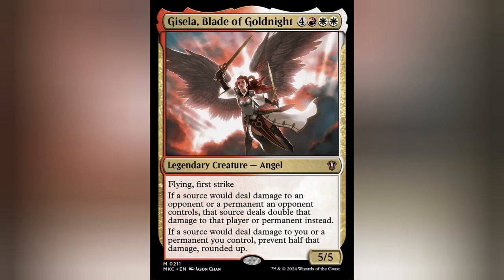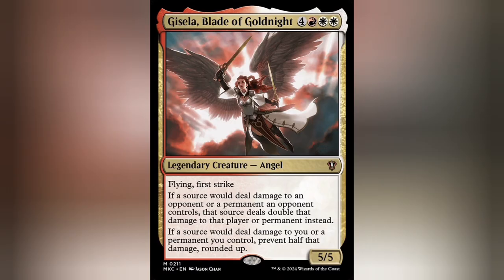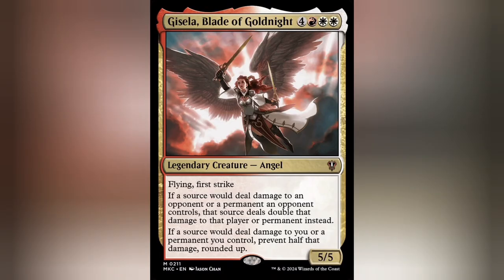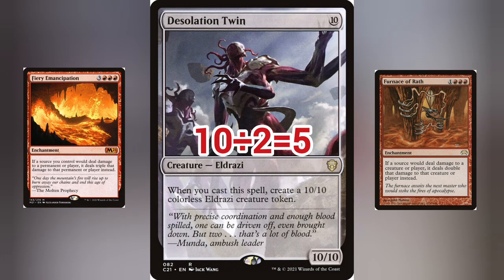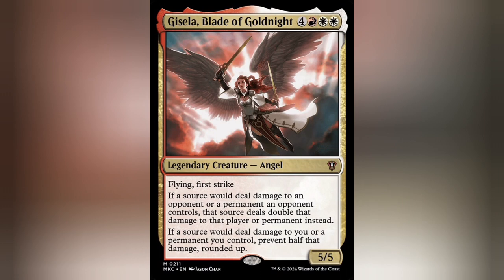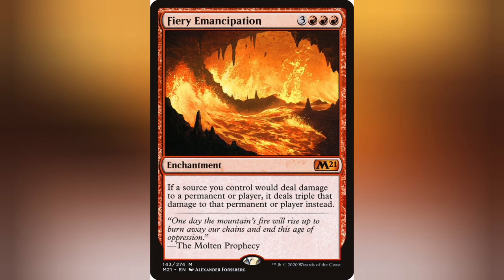Gisela's prevention effect works similarly to Valkmira. So if you have a stack of damage replacement effects coming your way, you would order it in the same manner. Opponent swings at you with a 10/10 with Emancipation and Furnace of Wrath on board, and you can't afford to lose Gisela, so you opt not to block. You would order it so Gisela's prevention effect happens first, nerfing the damage down to 5. Then the rest of them would go off, allowing you to choose the order — which in this case, either one will bring it up to 30 damage. Remember, you can only prevent the damage assigned. After that, whatever happens, happens. Gisela is also great against any 1-damage pinging effects like Mana Barbs or Prodigal Sorcerer, because the rules make it so 1 damage is reduced to 0, so any replacement effects wouldn't take place.